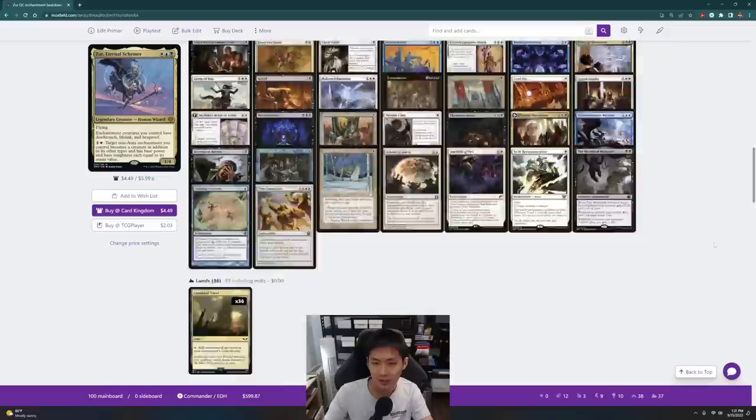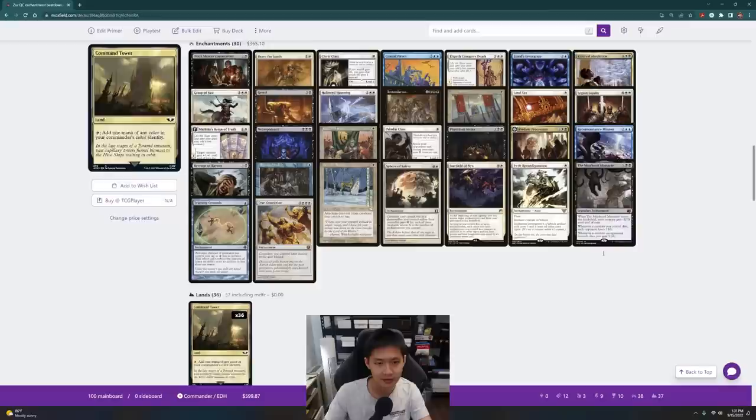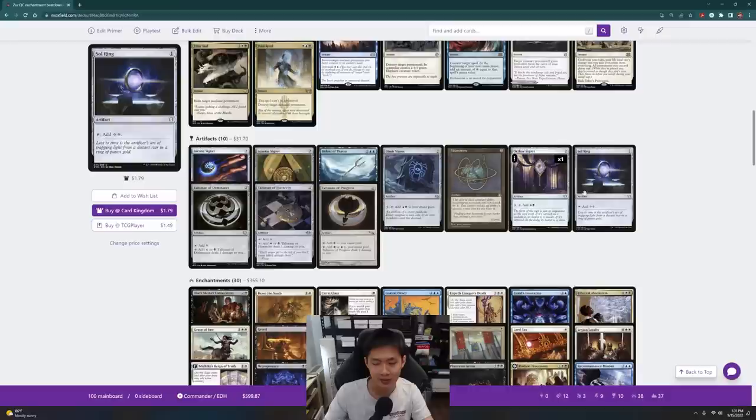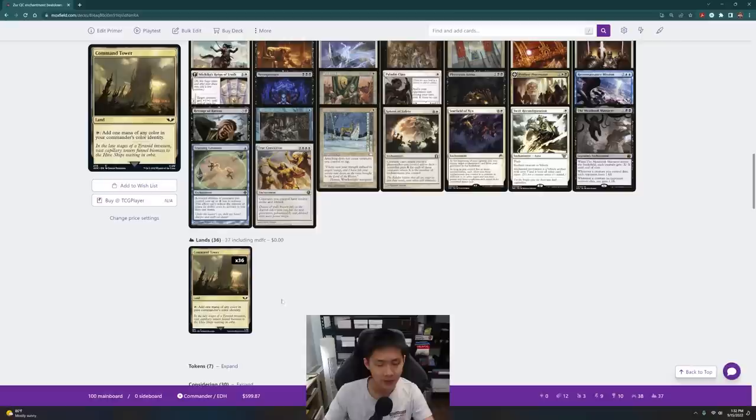Looking at the curve, I top out at three with the most spells. I normally aim for 45 cards in the deck to be lands and mana fixing. Right now we have 37 lands, and then with Land Tax it's 38, Oath of Lieges is 39, and counting the rocks we're at 47 cards that care about mana. I think I'm going to leave it as is, but I might go down one land. Let's work on the lands now.